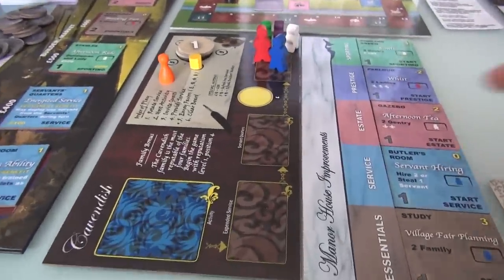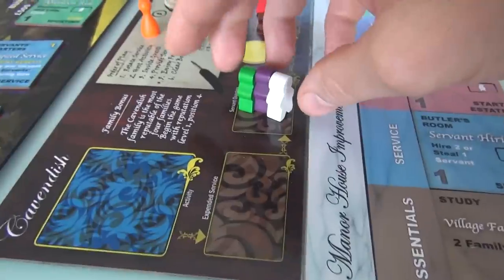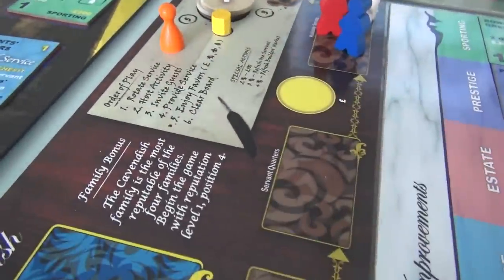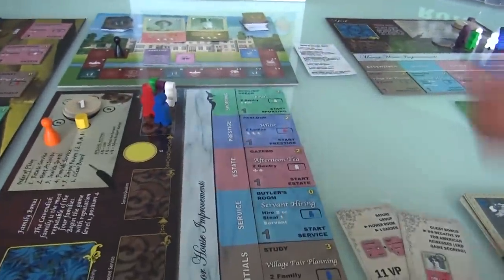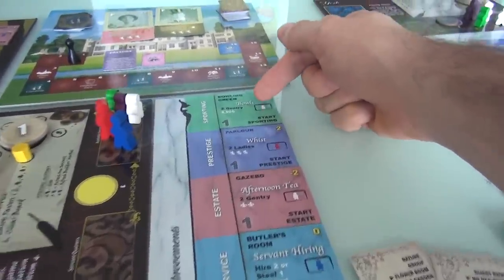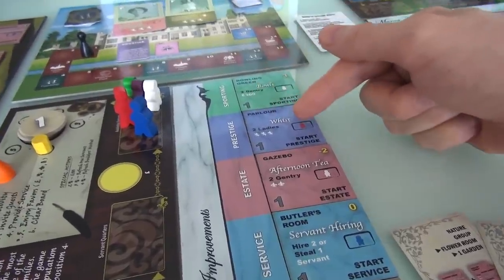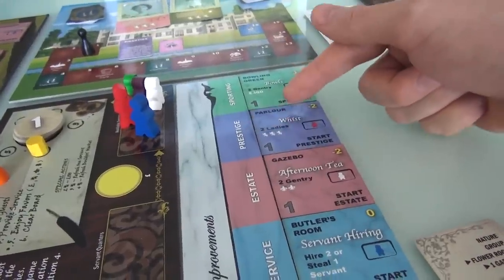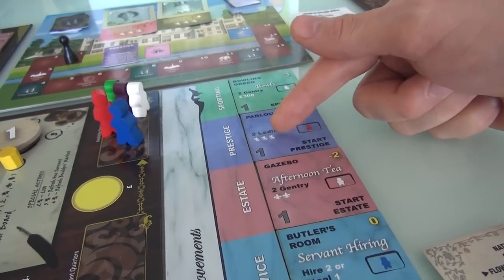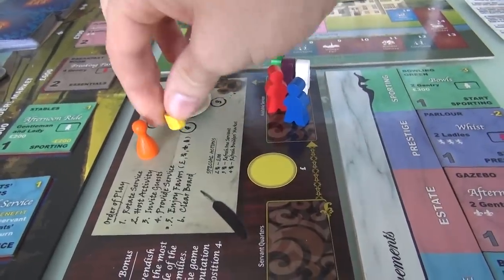I'm not going to pass right from the get-go, so let's start by rotating service. At the beginning of the game, all servants are ready to go, so we skip the rotate service. Now I'm going to host an activity. I've got a bowling green — we can have a bowling event, inviting two gentry and making 300 pounds. Or I can have a prestige event in my parlor and play whist, which is only for the ladies. Two ladies will come, increasing our reputation by 1, 2, 3 — which will take me to level 2 on my overall prestige.